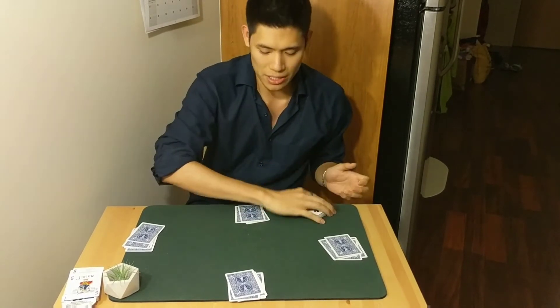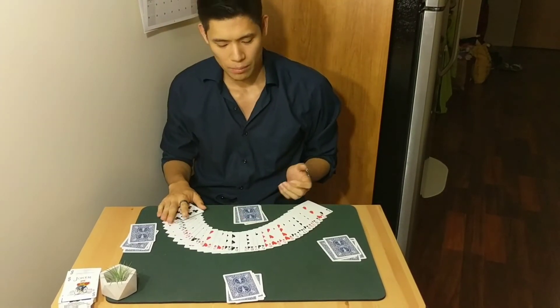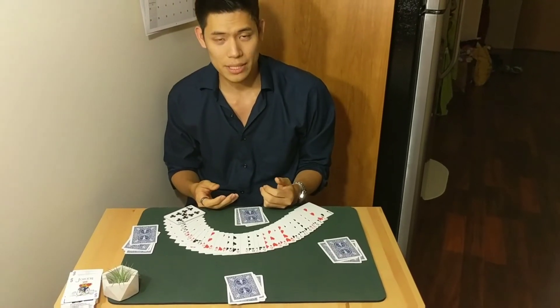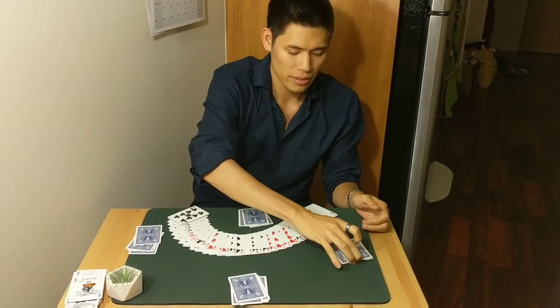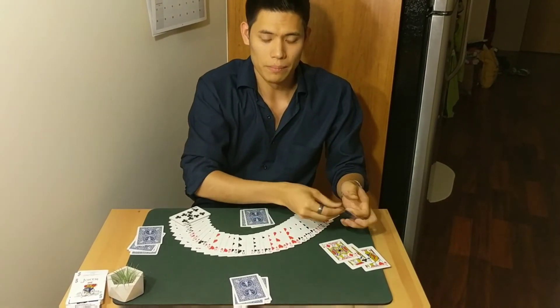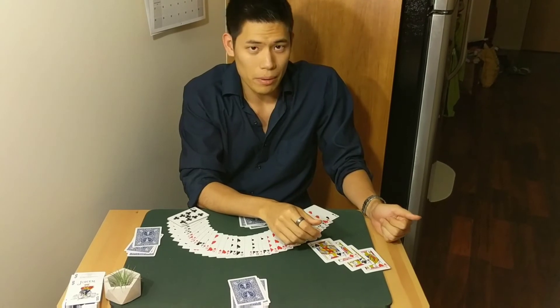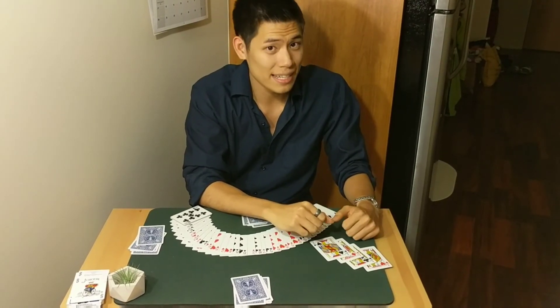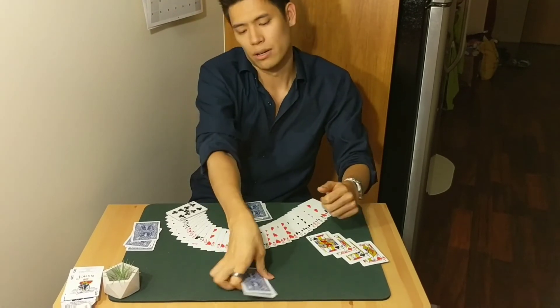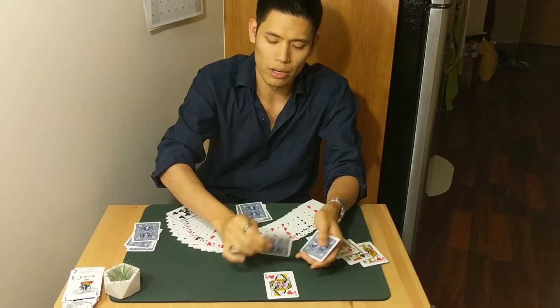Now I want you to see that the jacks really haven't dealt from the deck, because I want you to see what it's like when a card cheat deals his partner a pat hand, because the jacks actually belong to this player over here. But there's only one problem — this player is not my partner. He's the fool we're trying to scam for money. He's about to lose all his money to the player sitting over here — the player with the four queens.